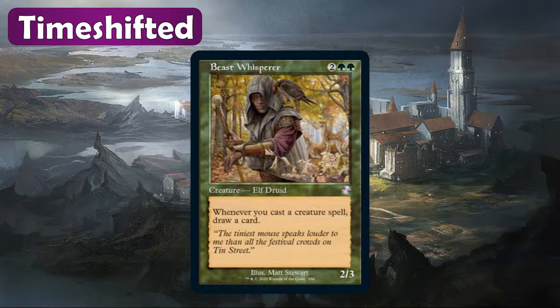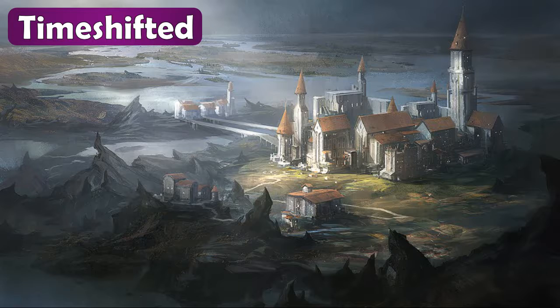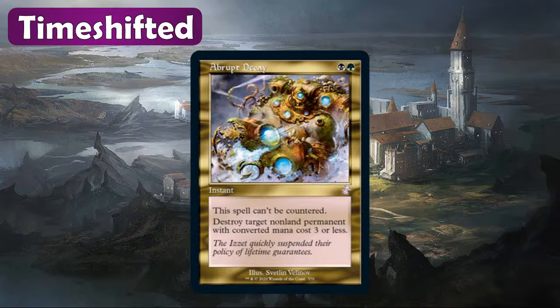Beast Whisperer is the next one — another great green staple. Whenever you cast a creature spell, draw a card. Obviously if you're running green, chances are you're running a bunch of creatures, so this is going to draw you a ton of cards. It looks great with the retro border treatment. Now this next one surprised me when I looked it up on TCG Player — it's Abrupt Decay. Other versions are going for about $5 to $6, but the pre-sale for the time-shifted version was about $30. It's used a lot in Modern because it's cheap removal and it can't be countered, and it's even used in Commander as well. The retro border on that card just feels like it belongs — it looks really good.